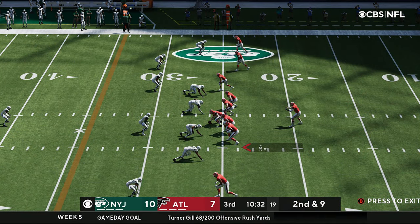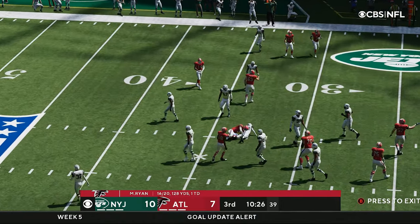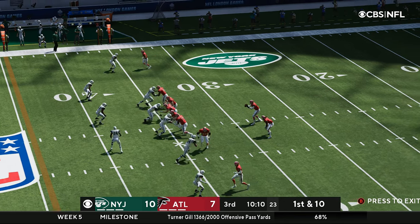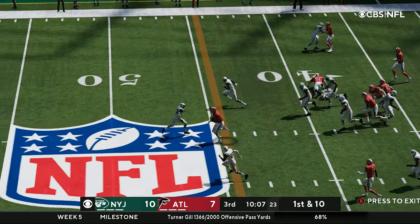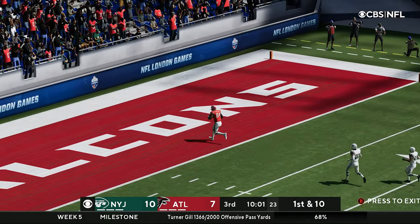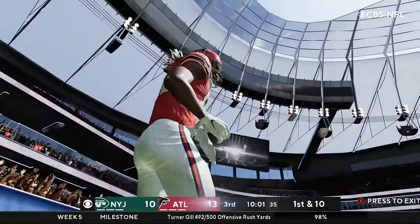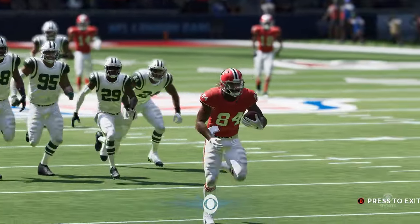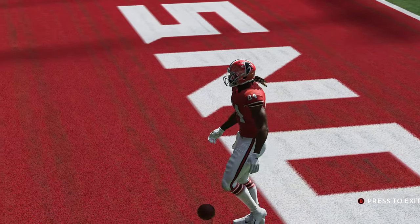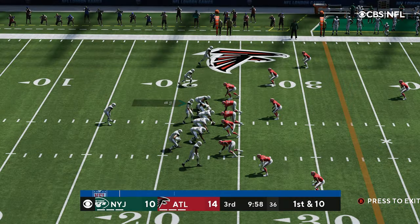Ryan with an empty backfield on second and nine — pass is complete to Pitts, and they give him the first down, all the way out to the 35. Patterson breaks through the line and he is gone — a 66-yard touchdown run for Atlanta! After breaking through the line, he put a move on Lamarcus Joyner and was gone. That puts the Falcons back on top, 14-10.